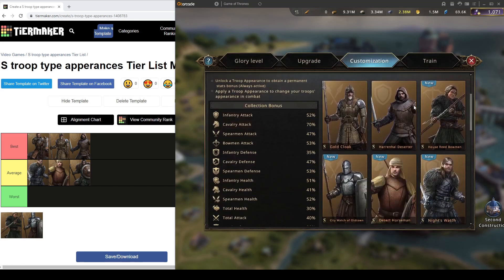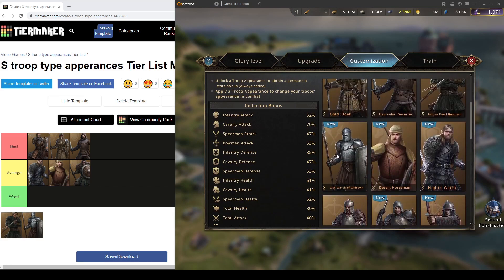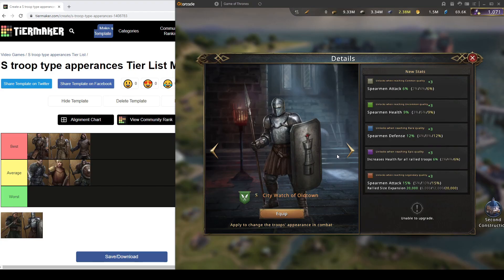Coming in behind Gold Cloak is City Watch of Old Town, a skin that came out alongside Desert Horseman. I'll show the comparison on screen — they have exactly the same stats. City Watch of Old Town has 21% Spearman attack, 9% Spearman health, and 12% Spearman defense, alongside 6% total health in rallies. The same reasoning I applied to the Cav comparison applies to Spears here.